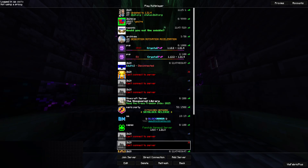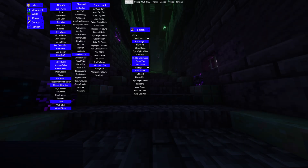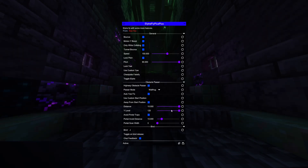Hello YouTube, today I'm going to do a quick showcase and tutorial on how to use Webhack's new ElytraFly wallhacking mode for the highway obstacle passer, which will fully automate the motion Y boost quick e-fly through the highways.